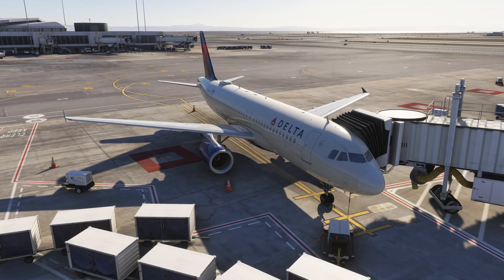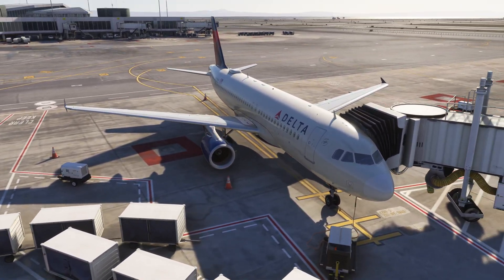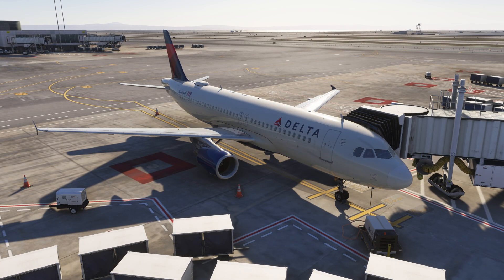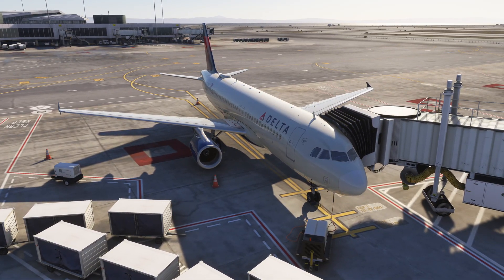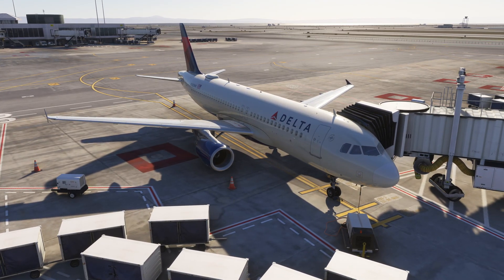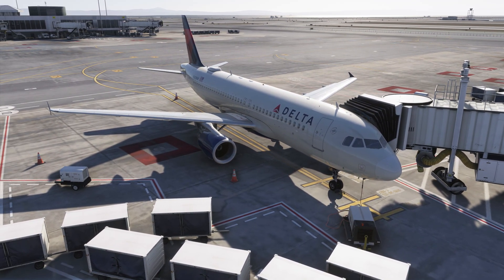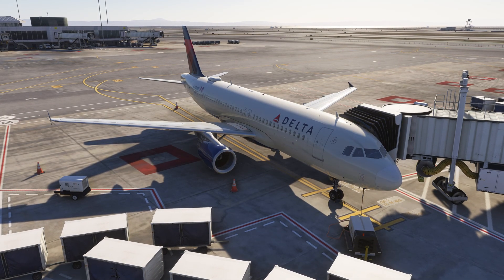If I disable ReShade, this is how it looks. I don't like the orange-yellow tint that's there by default in MSFS 2024. It doesn't look bad, but with some tweaks you can make it look really nice. I haven't seen any crashes with ReShade, and I'll also show you how to save performance so you get the same FPS as without ReShade. You can see that orange-yellow tint just goes away completely — though depending on your monitor you might see it slightly differently.